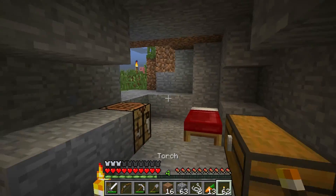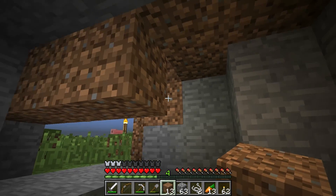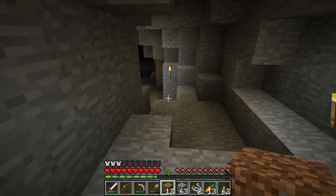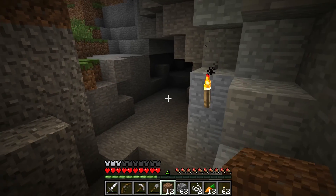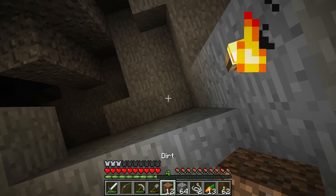So today I'm going to go caving. It's also nice that there's horses here. Alright, so this is the entrance here. I got my bed and a little chest of stuff. Let me block it off just to be safe. And it goes down there a little bit—so we're going to see what we can see.